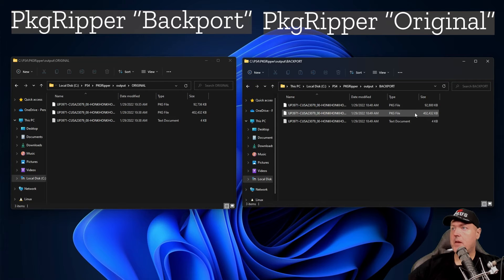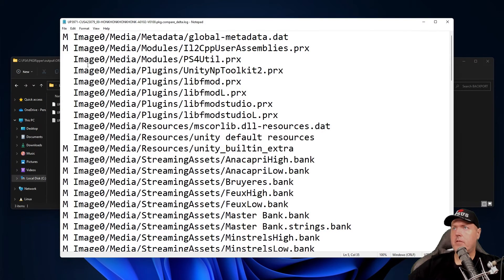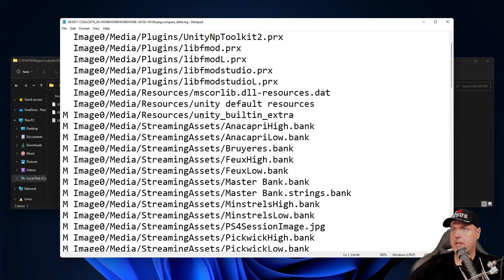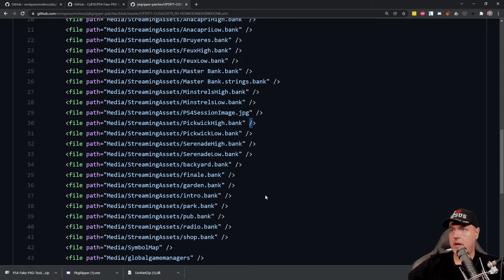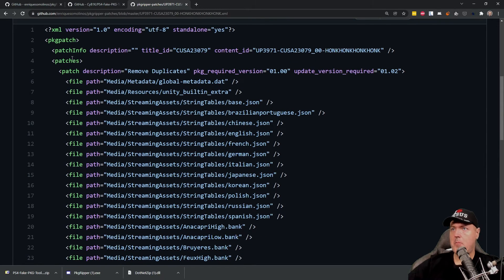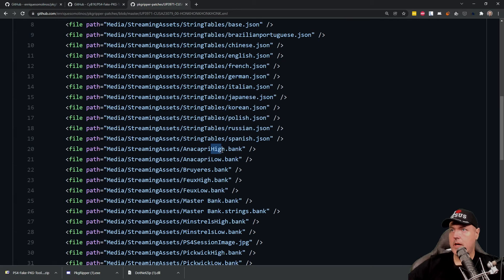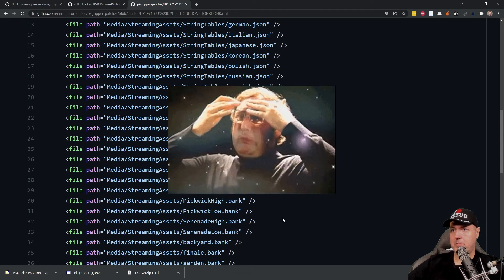The file size for the patch remained absolutely the same. There is a log down here at the bottom, and this log file will show you things such as what was modified. Looking down through this, we can see there is a bunch of modified files in regards to speech banks. Looking right here inside the patches, the high and the low speech banks were present, so they must have been removing the high and low speech banks and only keeping the medium quality. Maybe we will see that once we load up the game on our PlayStation 4.